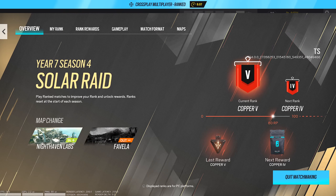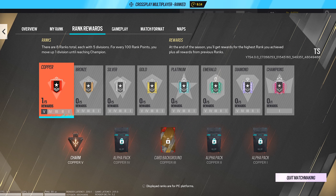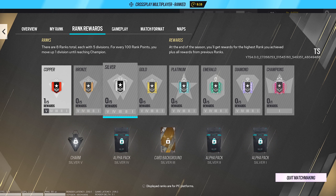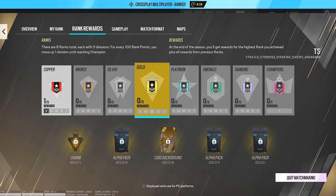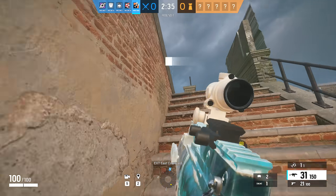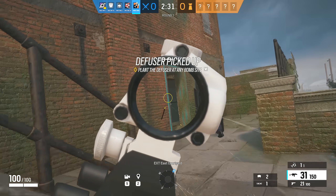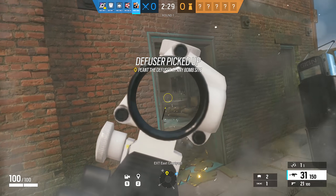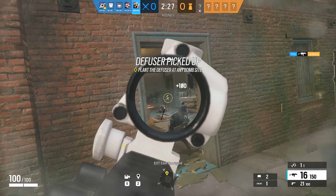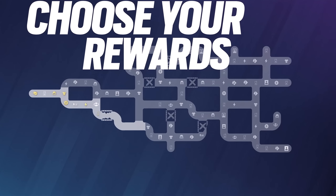Then there's Rank 2.0. MMR is no more. Instead, you've got rank points that go up or down based on the match. Emerald is the new rank that sits between platinum and diamond, and each rank has five divisions with 100 rank points per tier. Crossplay and cross-progression are finally here. Console players can squad up with friends from other consoles once they sign into Ubisoft Connect, and you'll get all of your currencies and items shared across all platforms. There's also a new battle pass that allows you to plan your progression and unlock rewards tailored to your specific goals.